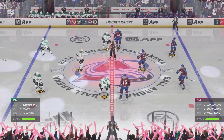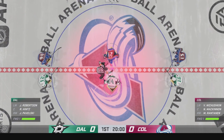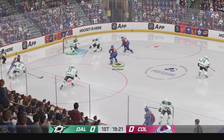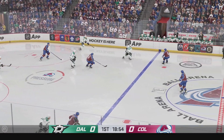Both teams lined up in the middle. We are ready to get things underway. The Avs start things off on the right note by winning the opening draw. Throws it to the middle! And that's stopped! The Stars gain control of the puck.